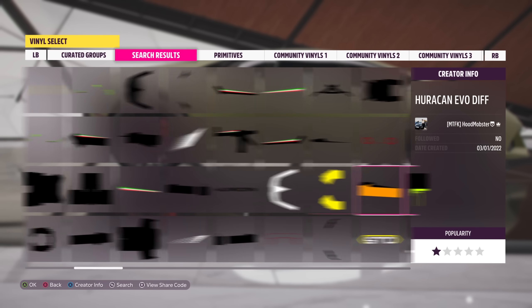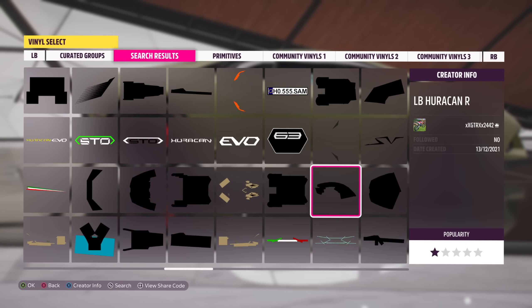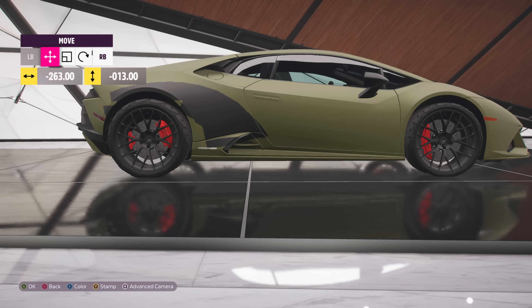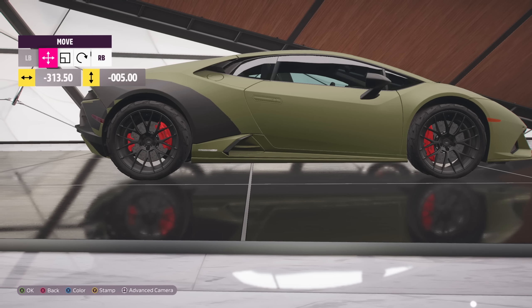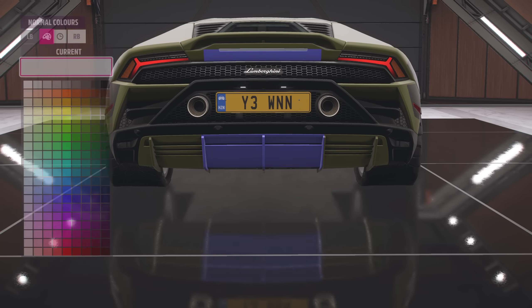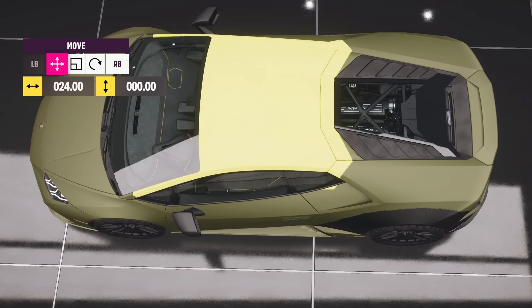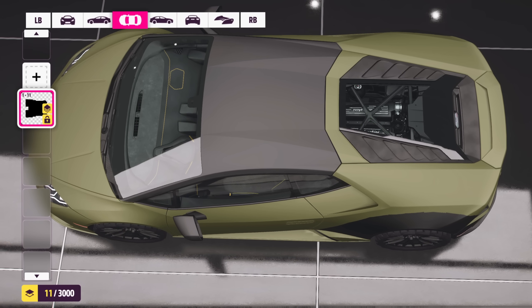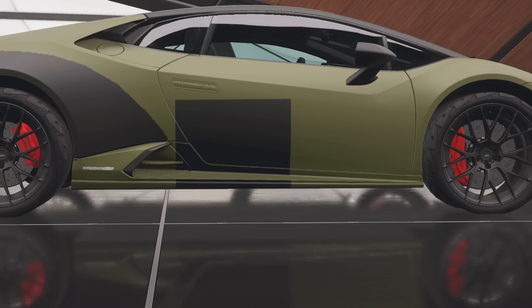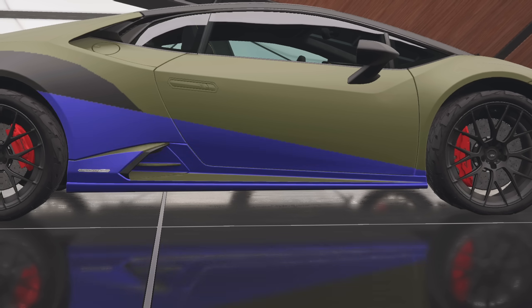I'll search up Huracan in the vinyl store and find the Liberty Walk white arch. And even though this car does not have a wide-body kit, I'm going to put it on here so it kind of looks like it has a wide-body kit. At the back of the car, let's put a massive black sticker on the back diffuser so it looks very off-roady. Let's also make the roof black because the Huracan Sterrato actually has a black roof. Also, let's apply a black vinyl on the side of the car that's sort of angled down.